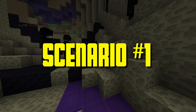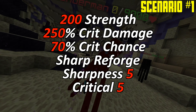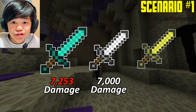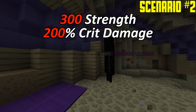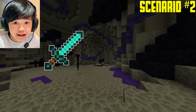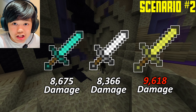The first scenario is 200 strength, 250% crit damage, 70% crit chance, the Sharp reforge, Sharpness 5, Critical 5, and combat level 15. The Aspect of the End does 8,675 damage. The Golem Sword does 8,366 damage. The Endstone Sword does 9,618 damage.